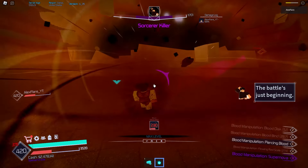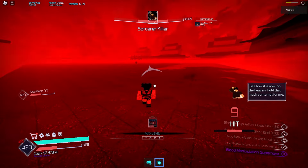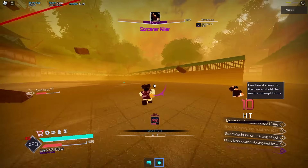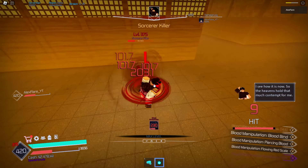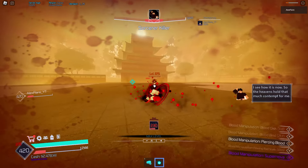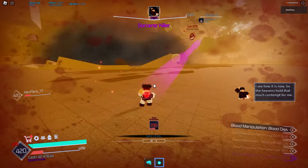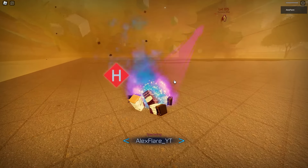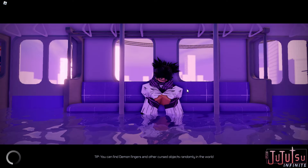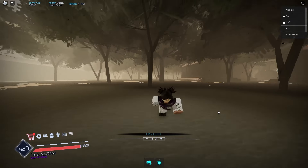Toji enters stage 2. We keep up the pressure — blocking, dodging, landing Piercing Blood and chanted Supernova — and get him very low. But ultimately we die right near the end. It was a close fight, especially considering blood manipulation is just a rare innate — not Limitless or Heavenly Restriction. We actually did quite well though. That's it for today's video — if you enjoyed, make sure to like, subscribe, and comment. Peace out.